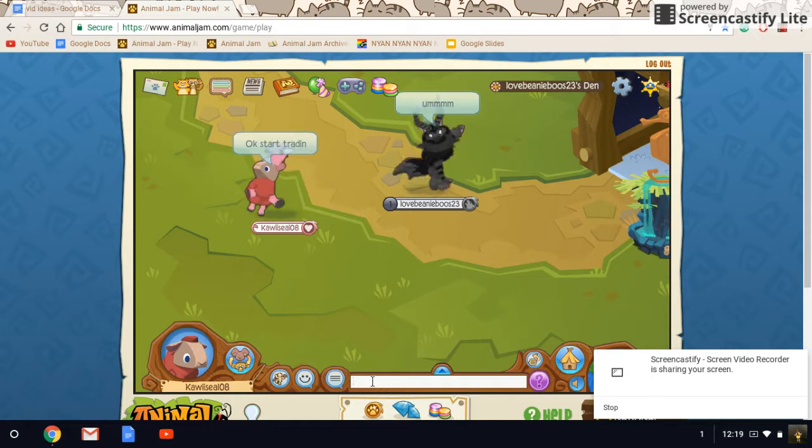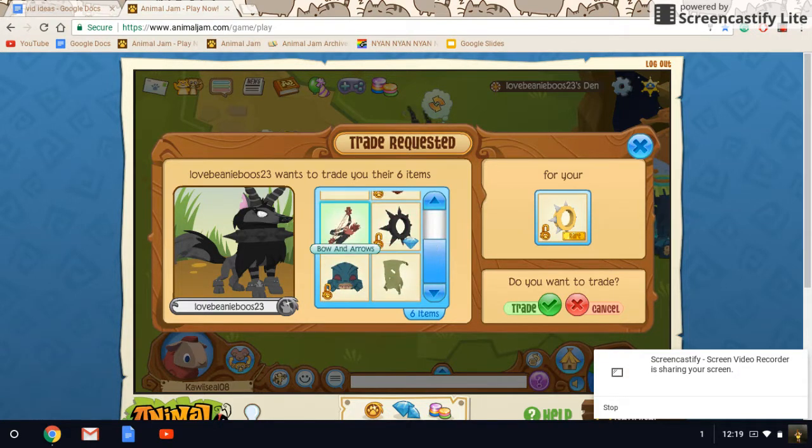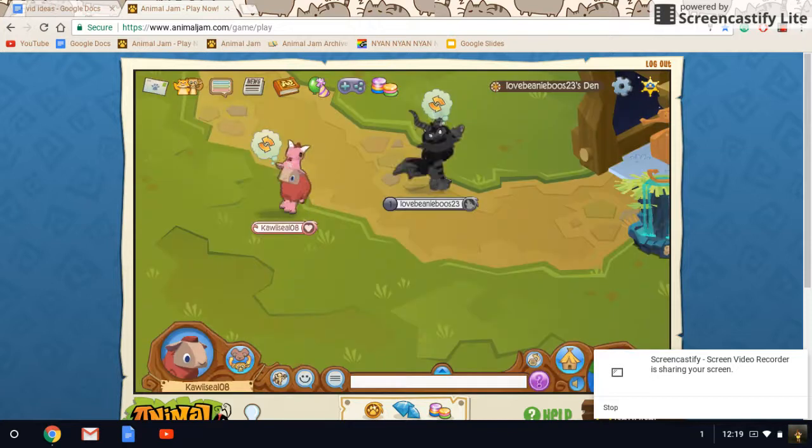I saw a couple offers before this video started, but I want to see what I get for it. It's probably not going to be a long video. Six items: cat ears, a fry hat from Hattapalooza, bow and arrows — not rare, I've never seen those — a blackout spike, a creature mask, and a green worn. I'm going to decline and see what else.